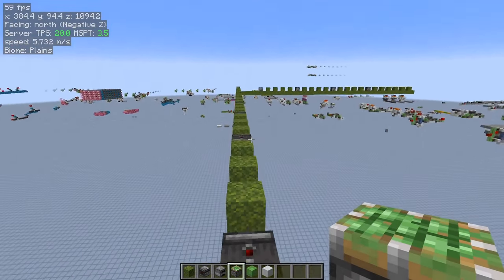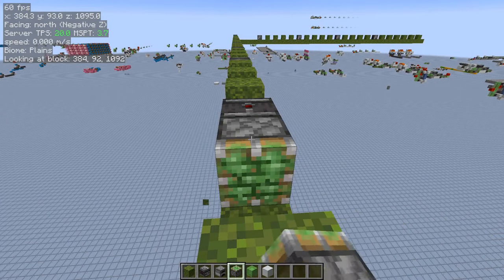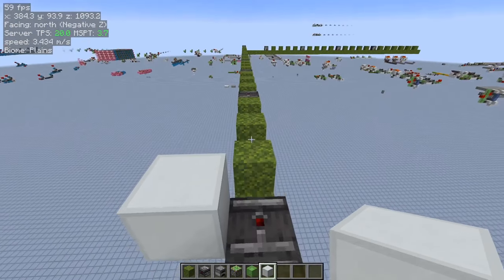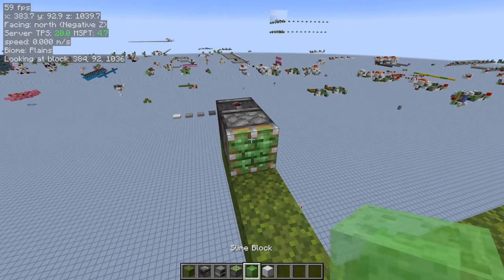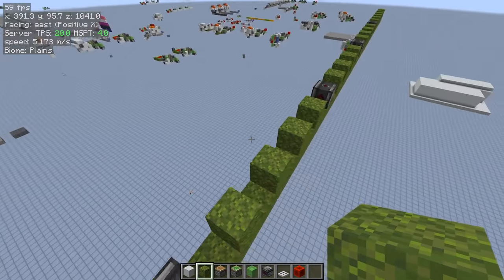Going back along the long side, on each of these observers just do: sticky piston, slime block, and then one block off to the side like that. Do that for every single one of these — and that does include the one that is before the platform even starts.